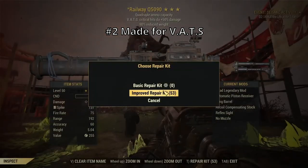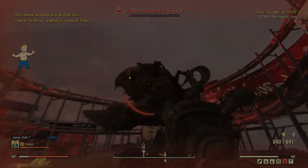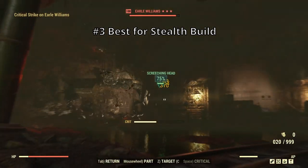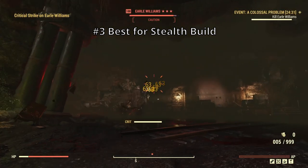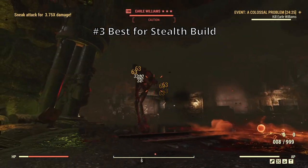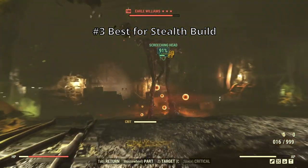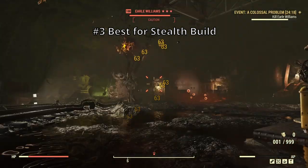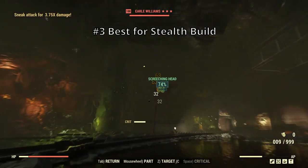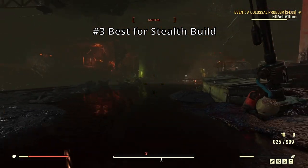Basically, it forces the user to invest in Perception because most of the main commando cards are there. The third one: it's the best stealth weapon class. Of course, except railway rifles and other energy weapons. But everything like handmade, fixer, combat rifle, pipe rifle — they have suppressors. So they greatly reduce the noise, making it harder for enemies to find you. Not only that, they also have range — very long range to avoid enemies. And it's really good for decryption Daily Ops.